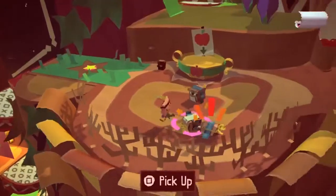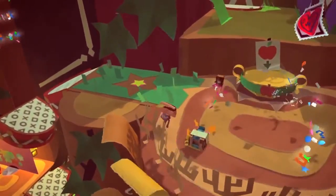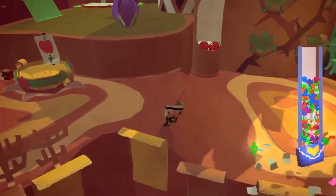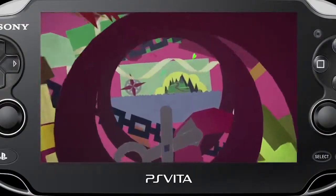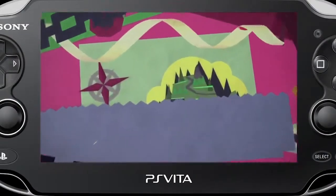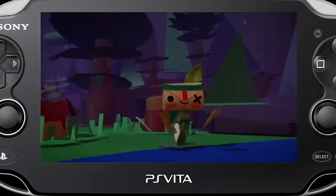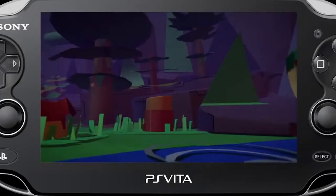We really wanted people to be able to build the whole world of Tearaway out of paper, and we know that people sometimes just need a shove in the right direction, which is why we have a whole bunch of plans that people can make — some of the more complicated things or even some of the simpler things themselves — and then maybe start looking at the world and figuring out how things were put together. The way you'll be able to do this is through our community portal, Tearaway.me, where you'll find blogs, forums, and all the usual community things.